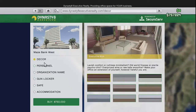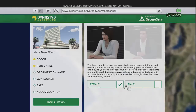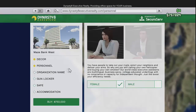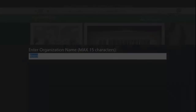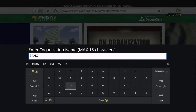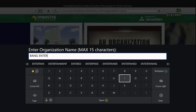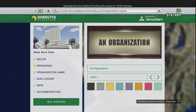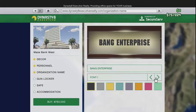Now for the personnel - the assistant - we can choose between a male or female. Now we can set the organization name, so I'm going to be choosing mine as Bank Enterprise maybe. It's really awesome. Checking text for profanity... okay.